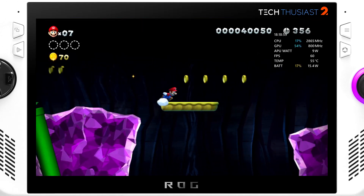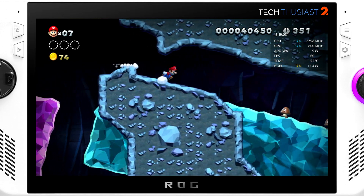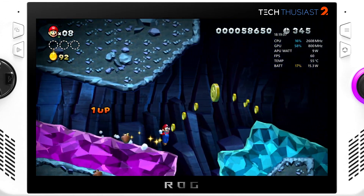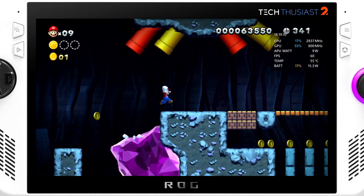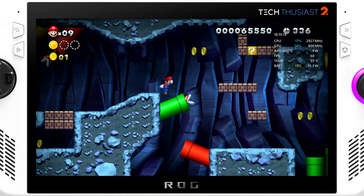Next is Wii U with CEMU emulator. This is New Super Mario Bros Wii U, running at 1080p at 10 watts, and I am very impressed at how good it runs. That said, this is level dependent — in different levels you may notice some frame dips, but it is very playable.